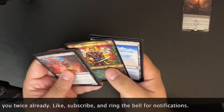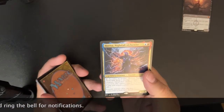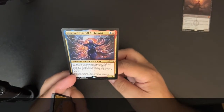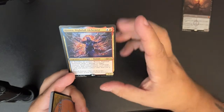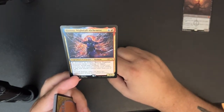Wastes foil, Coral Colony — what the heck is that? Bjorna Nightfall Alchemist.